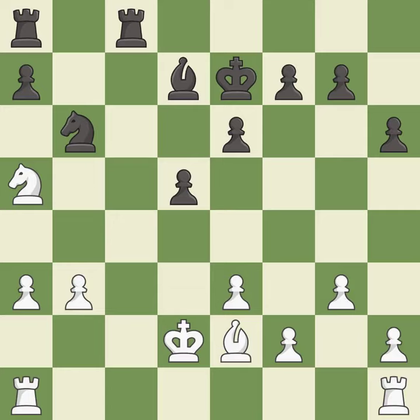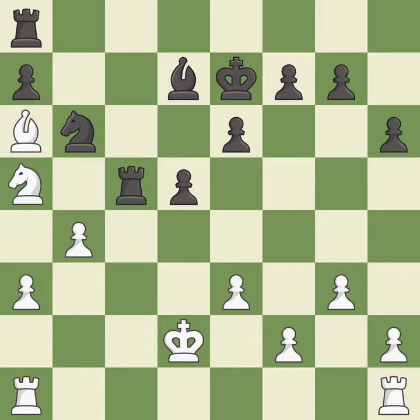This permits the opponent to win a tempo by threatening a Rook — it is an inaccuracy. This wins a tempo by threatening a Rook and forcing it to move away — it is best. This wins time by threatening a Knight and forcing it to move away — it is best. This defends a Knight that was under attack and had no defenders. This is the only good move — it is a great move.